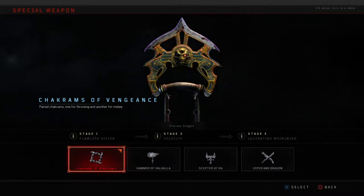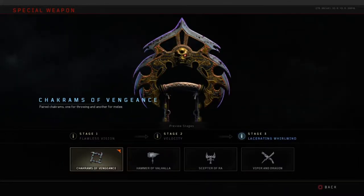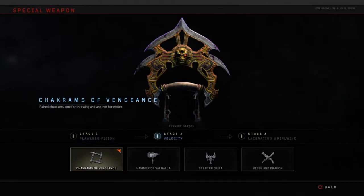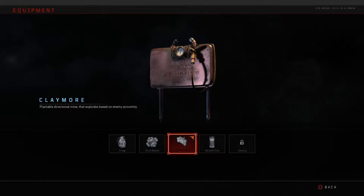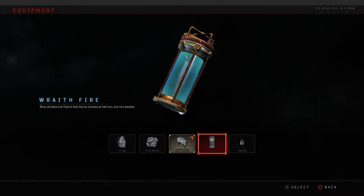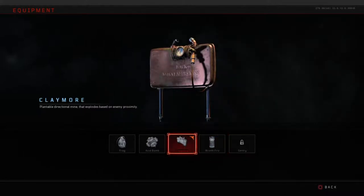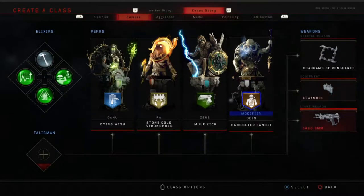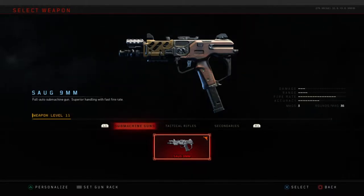You can do this on the newer maps like Voyage of Despair, but it doesn't work quite as well because of all the extra elemental zombies and bosses. This build really works best on the older ether maps. We're using a claymore - I know Wraith Fire is way better, but the claymore is just going to give us that extra little edge of information.